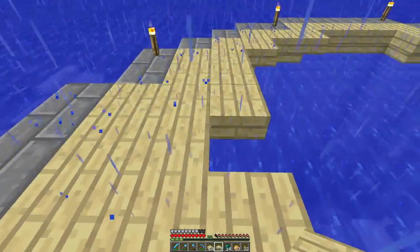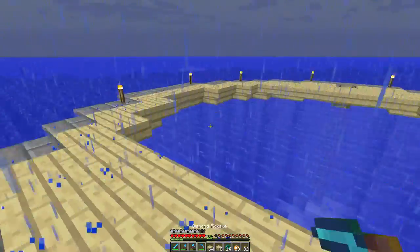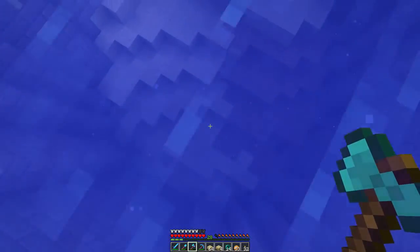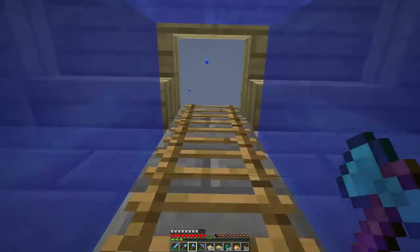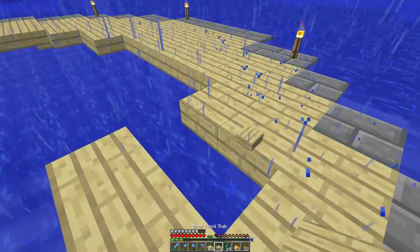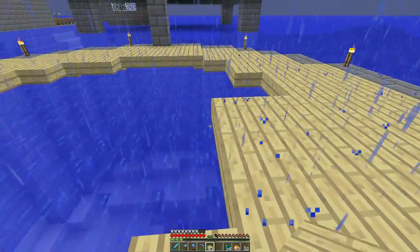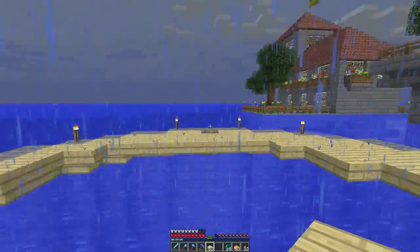The general idea is that whoever first colonized this tiny little island brought a supply of oak wood with him. But as things go, he built his house, ran out of oak wood, and the next guy who came simply preferred birch — that's the idea I'm going for. Now I'm filling this all out. I don't think I've got enough half slabs, so I'll be back when this first layer is done.